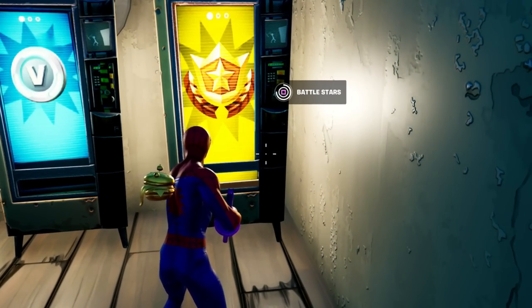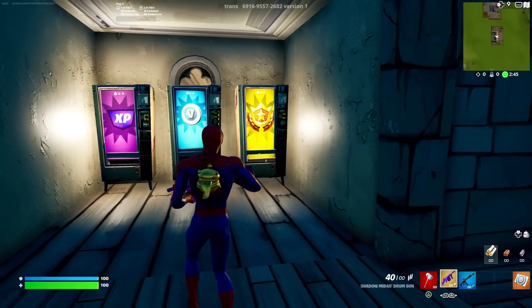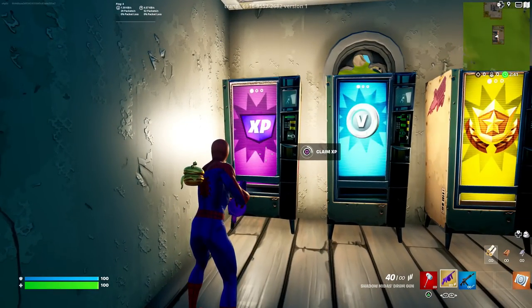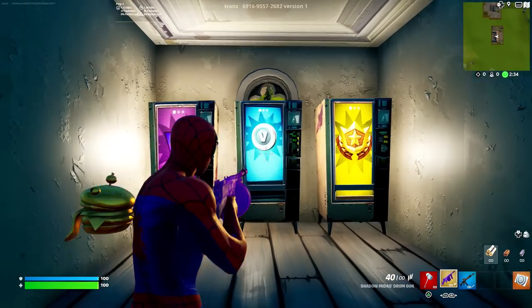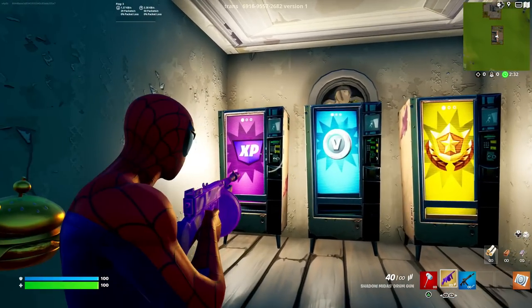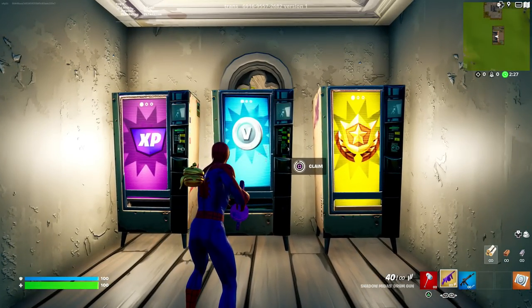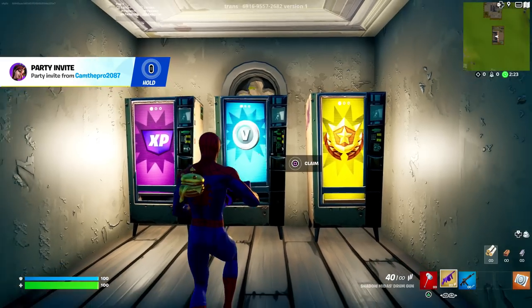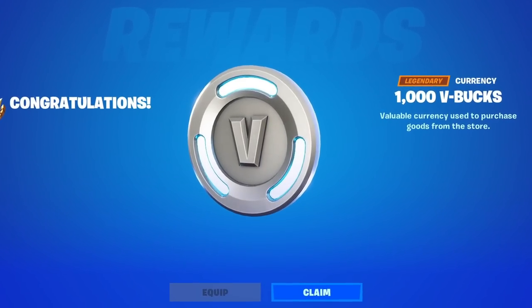We're going to claim the Battlestars first — boom, we've got Battlestars, they have now been redeemed on our account and will be put onto our account in the next few hours. We then have XP, which obviously gets us Battlestars, so technically we're getting a load of Battlestars in this creative map. And then finally we've got V-Bucks — both of these allow you to get your outfits and styles super fast. We're now claiming the free V-Bucks on this island. Congrats, you will receive the reward in 48 hours. Let me know in the comments below if you guys got yourself any of the V-Bucks on this creative map.